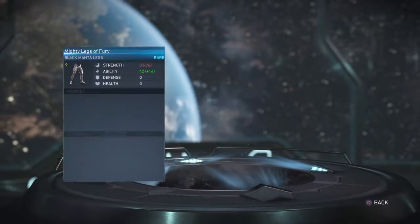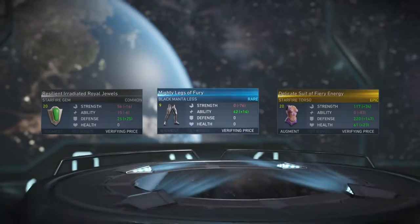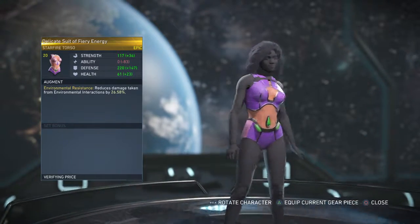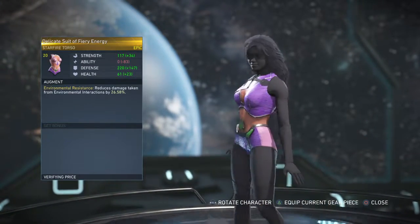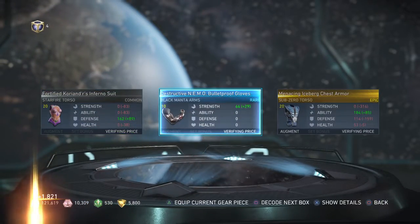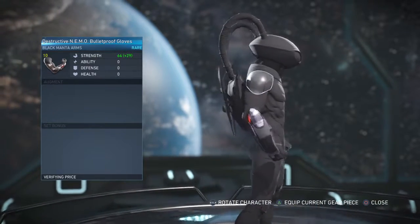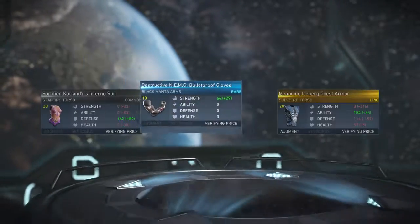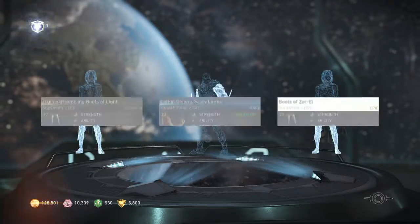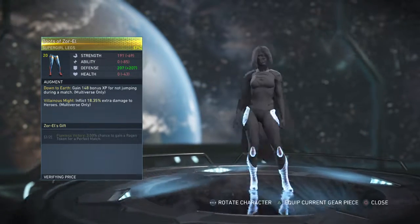Starfire legs and a torso - we gotta check those out! Nice, just greave legs. Starfire torso - that's nice, I like that. Black Manta arms - cool! Destructive Nemo Bulletproof Gloves - those are nice. Supergirl legs - Zora's gift, that's cool.